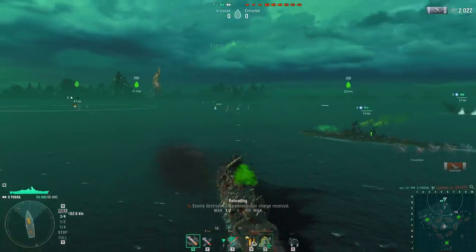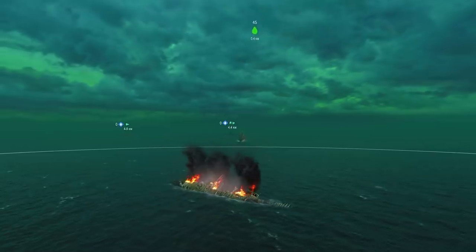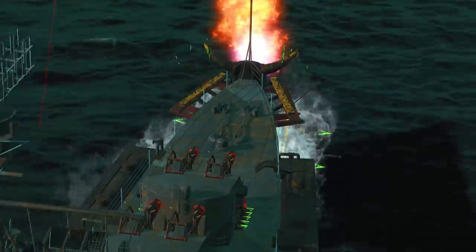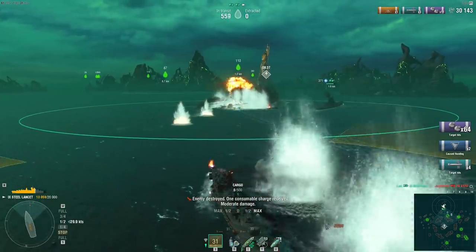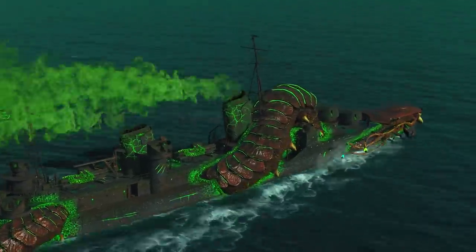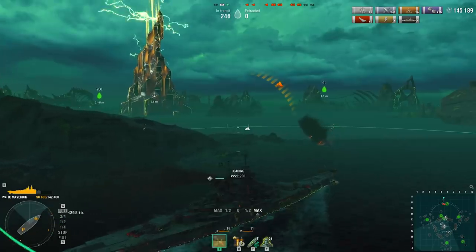A zone will appear where you destroy an enemy. The filth lies within, and you need to enter the zone to collect it. The quicker you enter the zone, the more filth you'll collect — the filth will vanish right before your eyes. If you're playing a destroyer and your allied battleship is close to the zone, let them enter first. A destroyer has a smaller hold, but they can reach filth zones much faster, so it's easier for them to fill their guts. But destroyers are slower at collecting filth than battleships, which collect filth almost instantaneously.